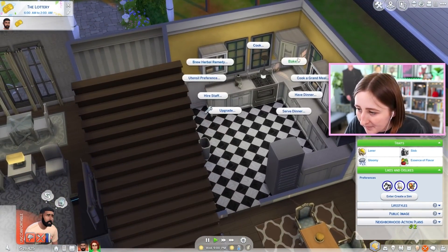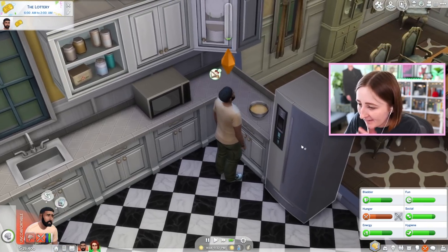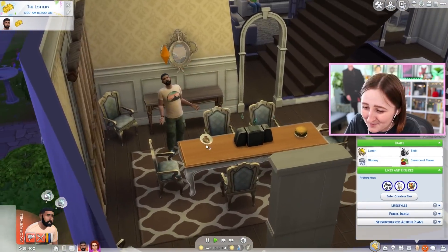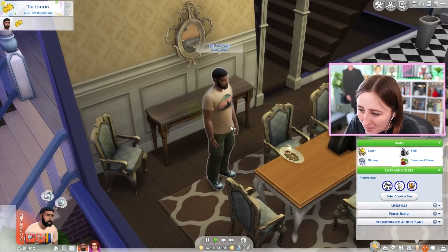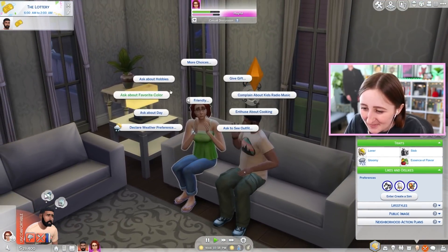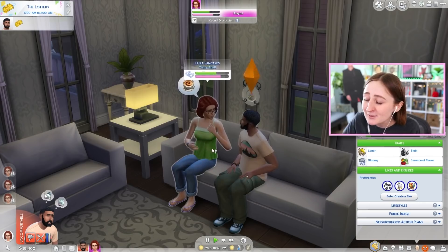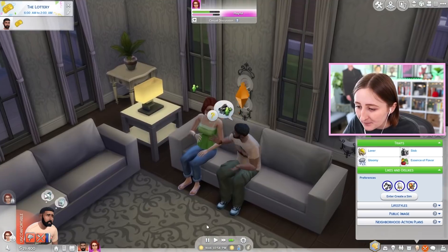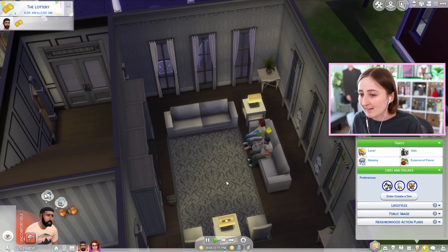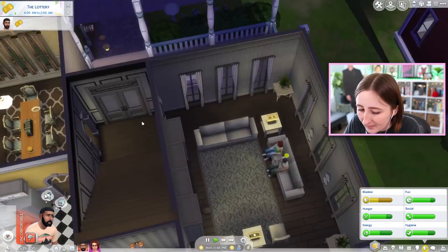Bob loves cooking — I wonder what'll happen if he cooks something. Dumplings perhaps, Bob? Look, he has fun cooking, his fun went up a little bit. He's still in a bad mood because the music's still playing. Did he just fart? Bob! I want to see if he complains about the kids radio music — yes. I wonder if it'll make Eliza mad because she likes it. Ask about hair color, ask about taste in music, ask about hobbies. I love this — when you're dating a sim it's fun to get to know them and see what their interests are.